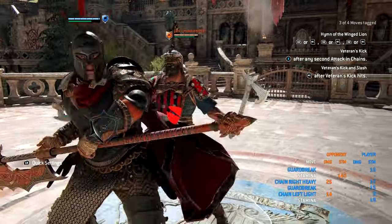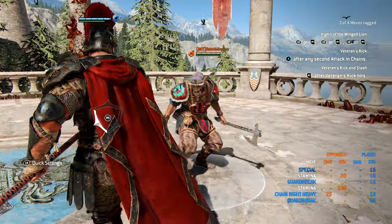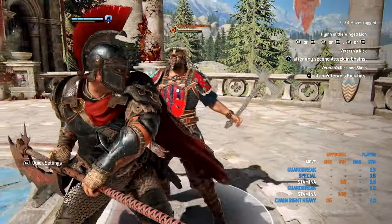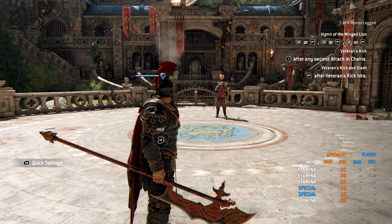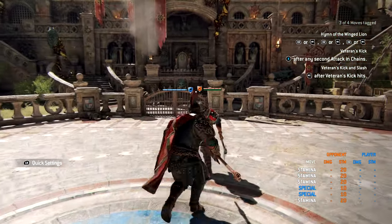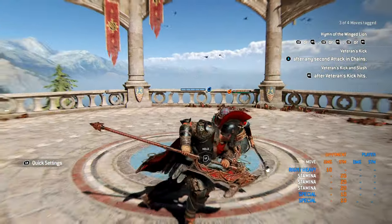After a guard break you can use Veteran's Kick, but it's not guaranteed. You have a heavy sprint attack called Dauntless Chase, which flips your opponent, very similar to Lawbringer's Longarm. This causes 10 damage.